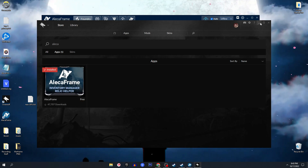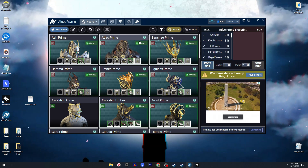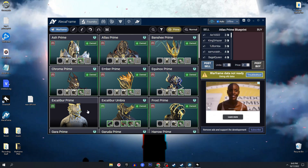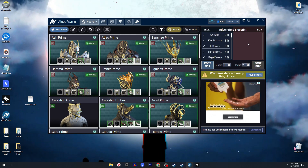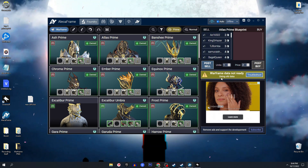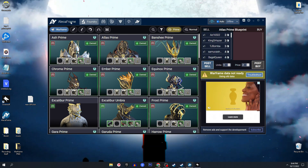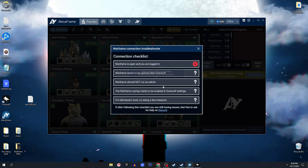You're going to be greeted by this screen — it's going to show you all your prime Warframes and everything. Right here it's also going to show you your currencies and the phases on the open worlds. Keep in mind Alecaframe needs to be turned on before Warframe itself. And if you're having any issues you can troubleshoot it through here — I personally didn't have any issues so I'm guessing you shouldn't either.